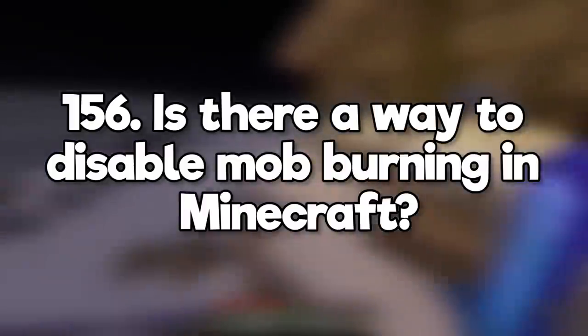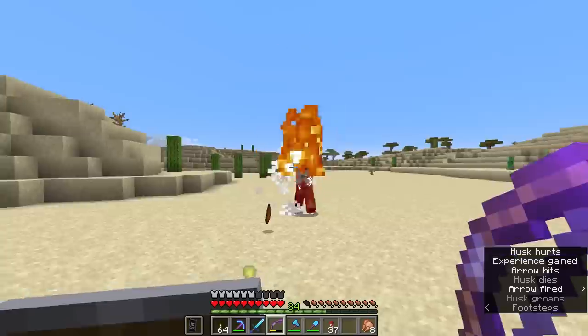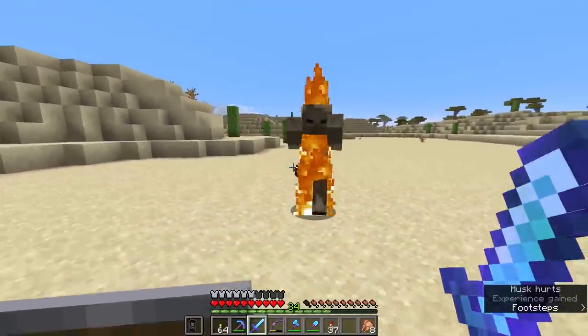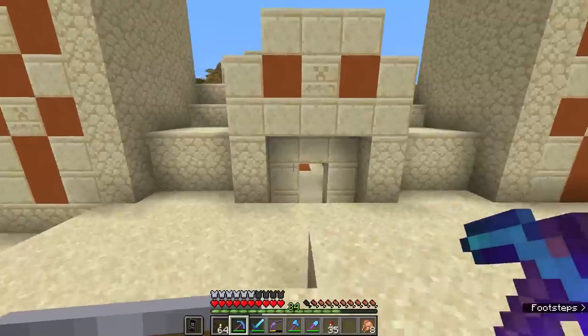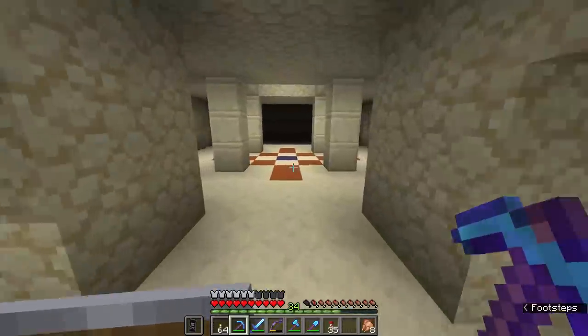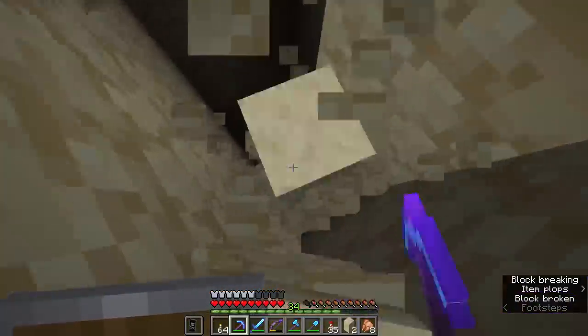Is there a way to disable mob burning in Minecraft? There aren't game rules for it, but you could probably give all mobs a fire resistance effect using command blocks or data packs. Which places are most likely to have enchanted golden apples? Dungeon and woodland mansion chests have a 3.1% chance, but if they're difficult to find, I recommend trying desert temples.